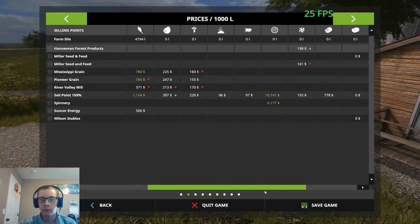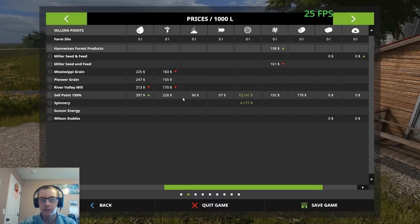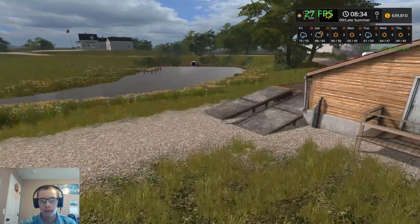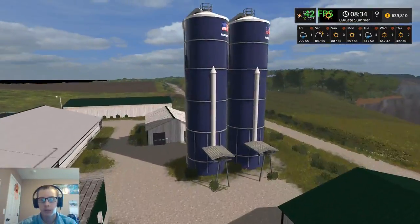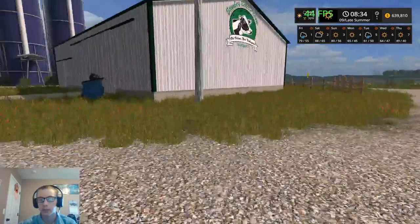If we move on over here to the silage — $778 a ton right here. It's not a whole lot, but it is going to be some extra money. And we can always use extra money, right?